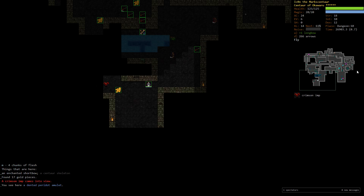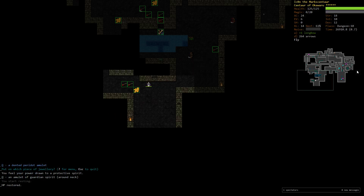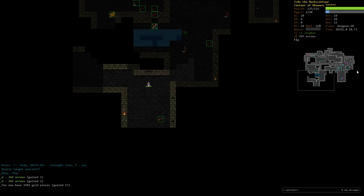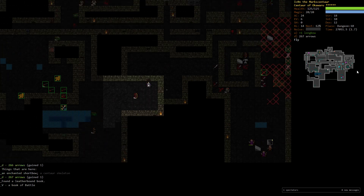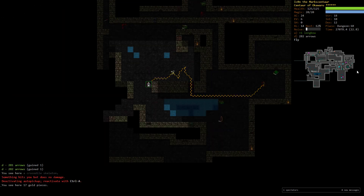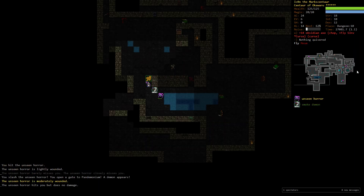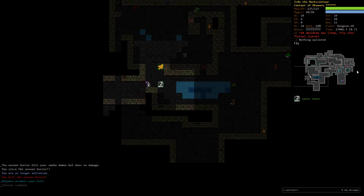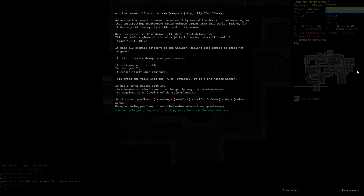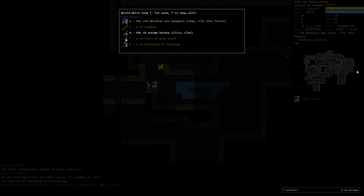There's a new amulet — since Harm is out of the question we can safely try it. It's Guardian Spirit, which is like a layer of extra HP, and since I'm carrying the Crystal Plate Armor I'll definitely use it. There's an invisible enemy — this is where I pick up the Obsidian Axe. Didn't know this axe could summon demons — that's really interesting! Removing the curse and putting the axe back — it did its job.